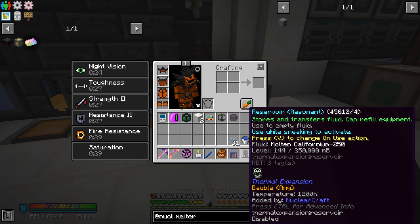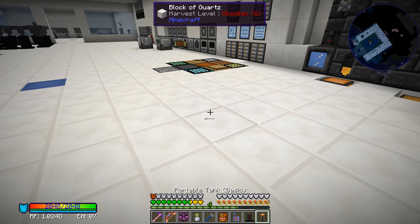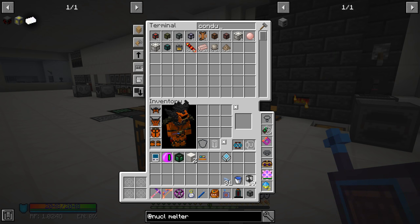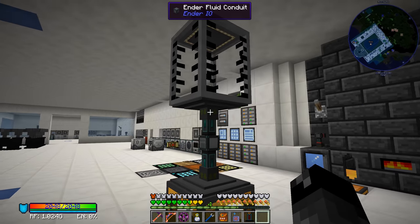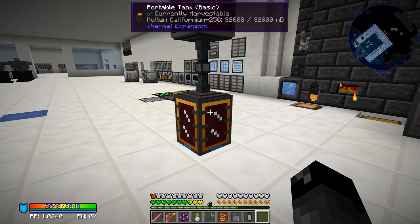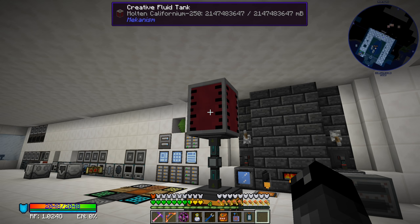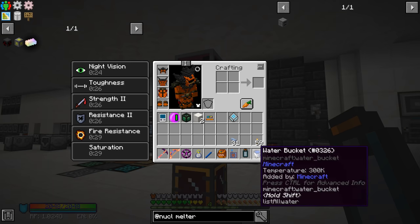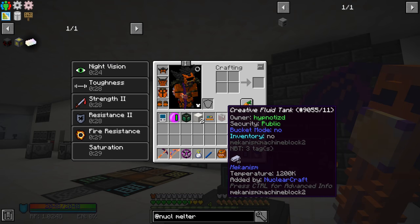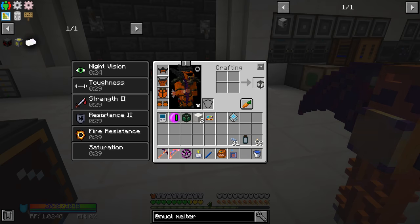With the conduit set to extract always active on the melter and insert into the creative fluid tank, we click it over — and now we have all sorts of californium-250 in there. That is so much better than what we were trying to do. According to this we have a whole lot of californium in that tank. To swap fluids you can put the creative fluid tank in the crafting grid to clear it out, then click another fluid on it.